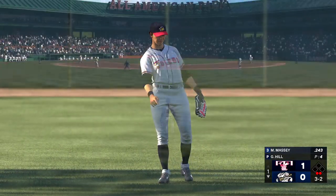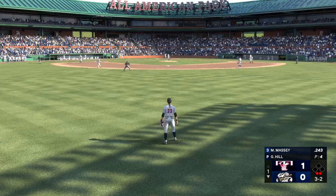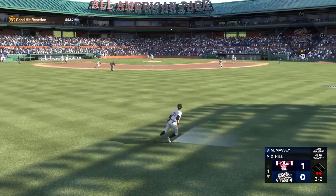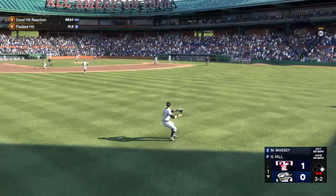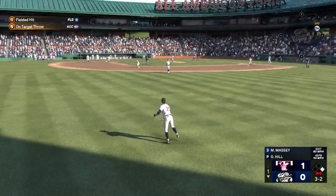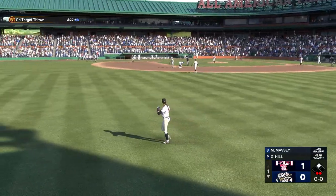Now it's the second baseman, Michael Massey. Two outs and nobody aboard. Line drive and that's a base hit. He makes the turn, heads for second base. The relay throw, but he's in there easily.